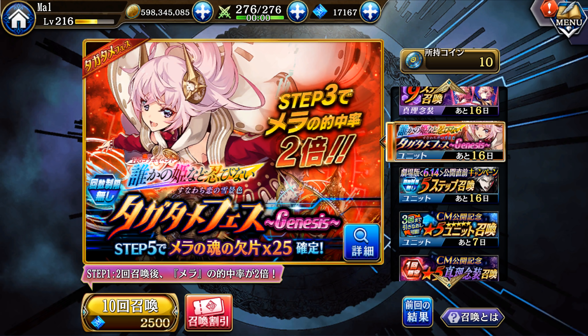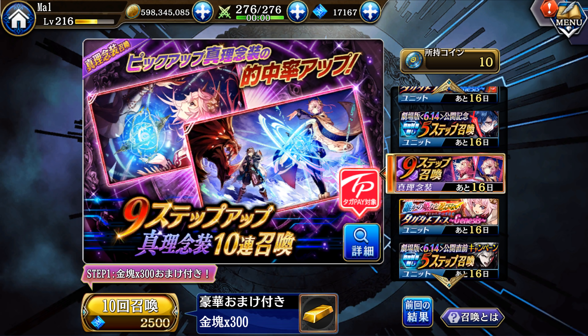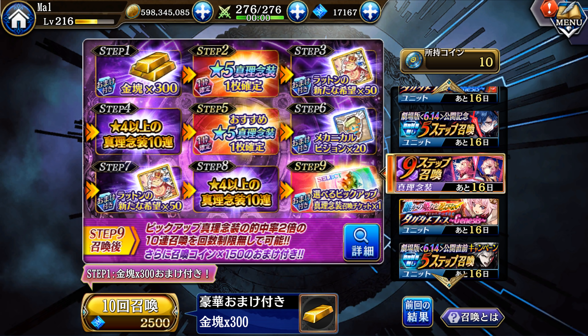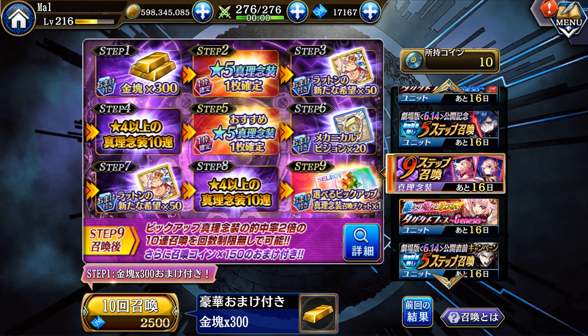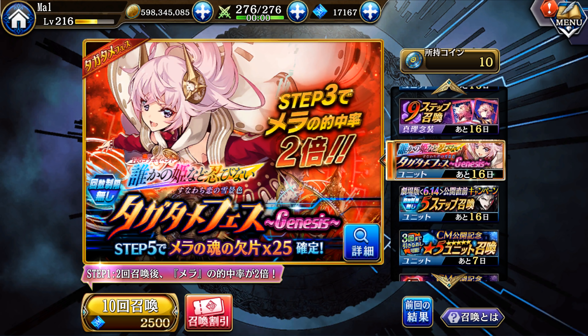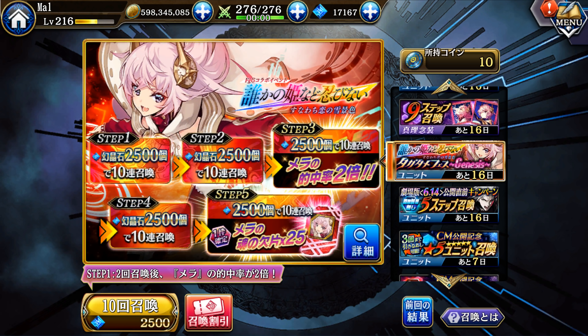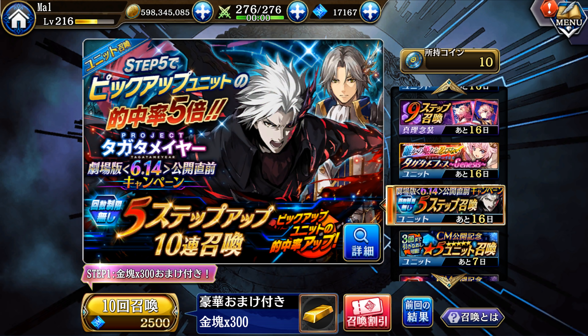Mara's banner is still available and it's one of two banners that still has access to the discount ticket. You'll notice a TP sign above the magnifying glass — that is TaGaPay. The way TaGaPay works is you pay 2,500 gems and it gives you about 500 gems back. There's a chance you get 2,500 back but that's pretty slim, so the banner effectively becomes worth 2,000 gems. The discount ticket is still a lot better overall.